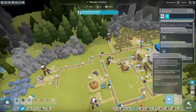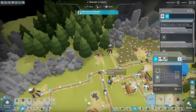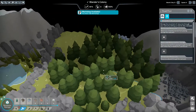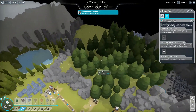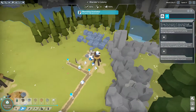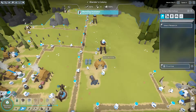Let's get a lumberjack hut working over here so we can start clearing these trees and move our territory this way. There's also more stone there too. This bot needed energy - the workshop ate a lot of energy.